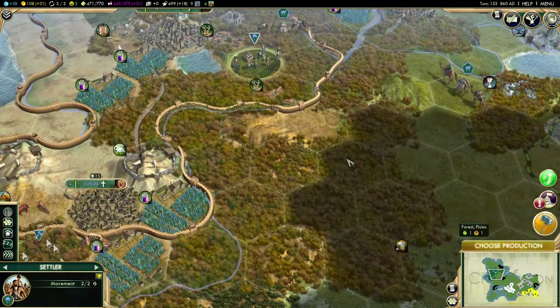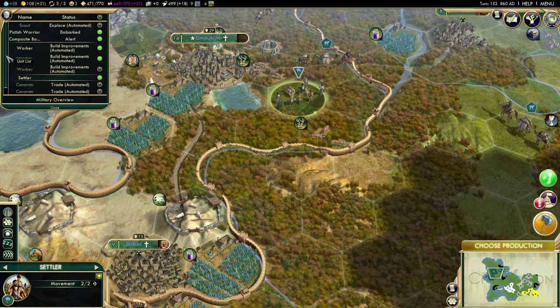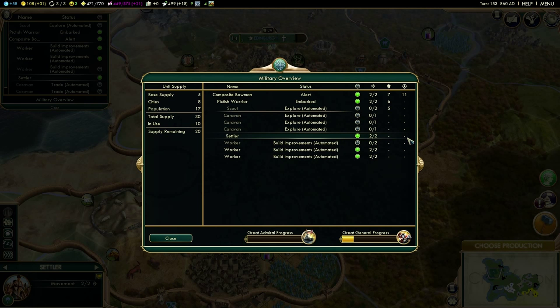Here's a handy thing you can do: the menu on the top left-hand corner that normally gives you information about your science — if you go down to the sword and shield icon, that will give you your unit list. From here you can see what units you have: workers, settlers, caravans. You can also see your military overview, which tells you all of your units, how much movement they've got remaining, their strengths, whether or not they've moved, and your progress towards a great general or great admiral.